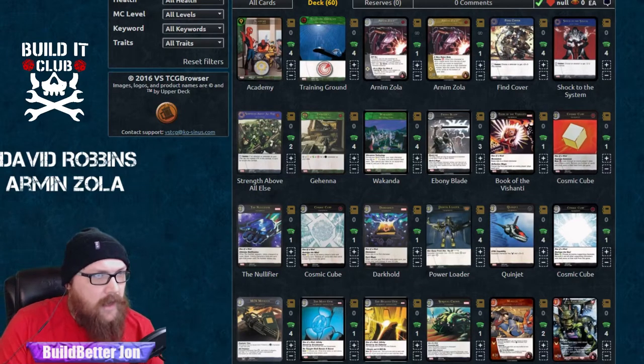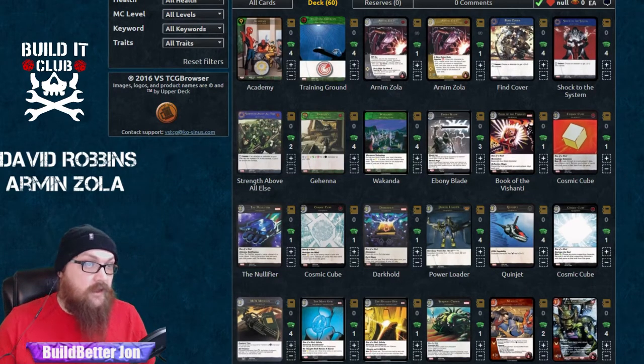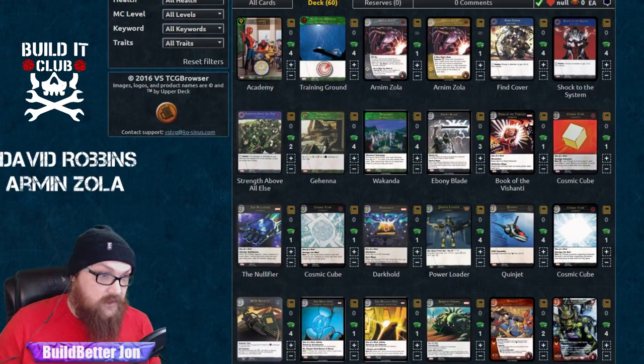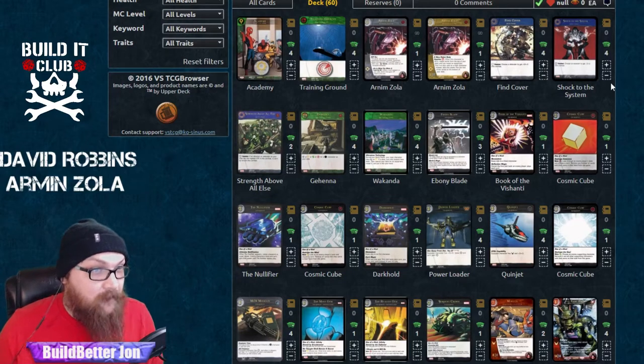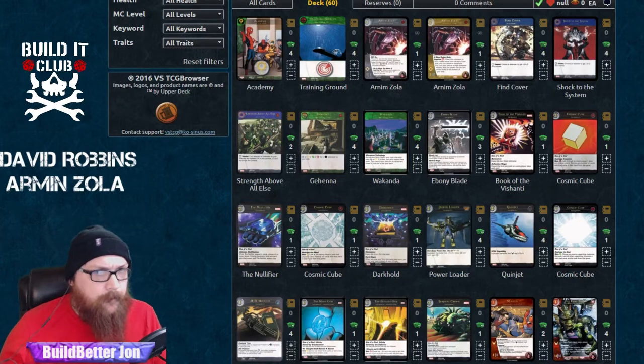Starting out with the Ebony Blade, which seems like a smart add because you're using yellows and Wakandas. A lot of decks in this format are going to use Wakandas because of Nullifier, Serpent Crown — a couple of people are using gems. These one-of-a-kind equipment seem pretty staple, so you can turn their yellows down and flip your yellows back up. For most decks Wakanda goes to find cool toolbox equipment; yours goes to search for a character out of your deck so you can play it for the turn.